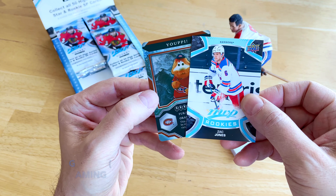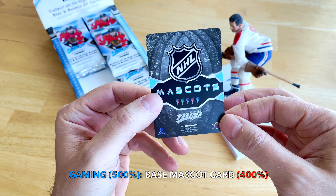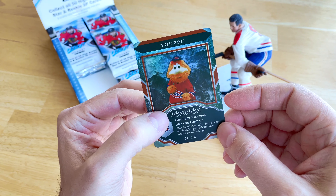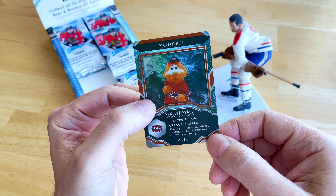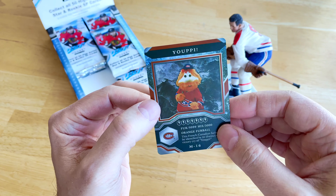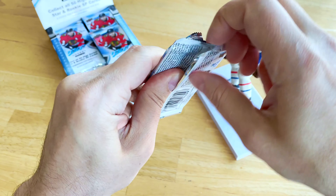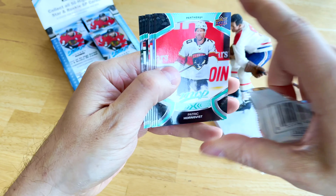No way — I called it! The first mascot we get is the orange fur ball — Youppi! This is a cool card. It's an X-po and it says 9,999. This is awesome: 'This French Canadian fur ball can be identified by its distinctive victory cry.' Very very cool — once got into a fight with Tommy Lasorda! I've met Youppi as a kid. What you might not know about Youppi is he was designed — I think the Philly Fanatic too — by Jim Henson. He's actually a Muppet, literally a Muppet.